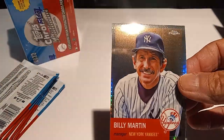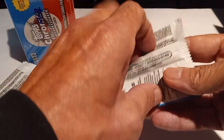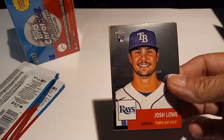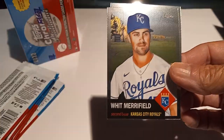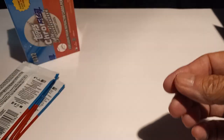Billy Martin on the prism! Then we got a Josh Lowe rookie, Dale Murphy, Whit Merrifield, and Earl Weaver. That's four more packs of the first blaster done.